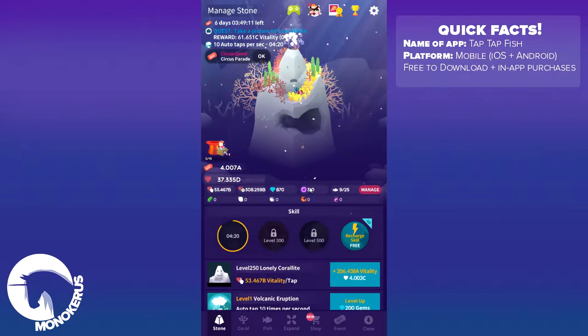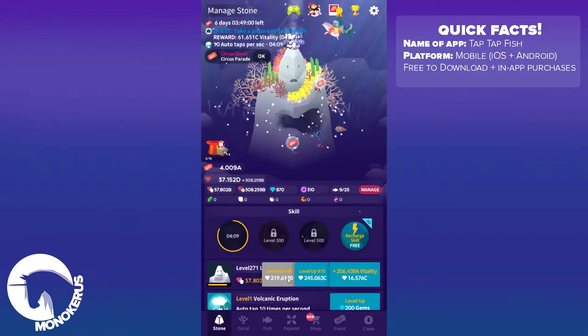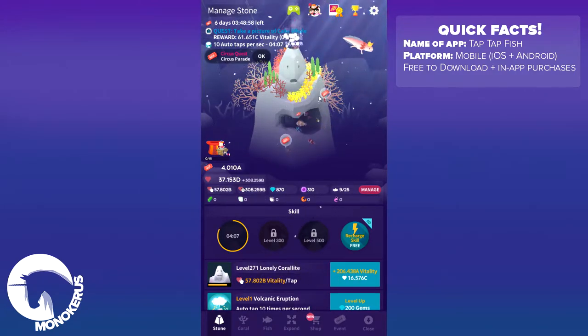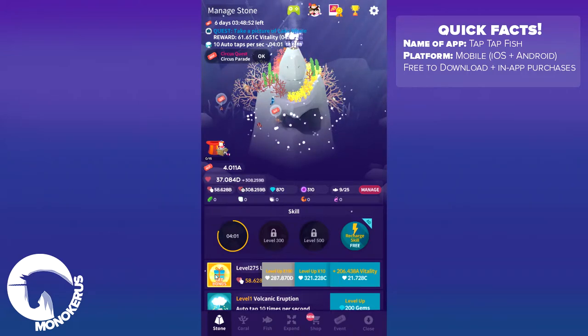So one thing I would like to do is to level up my Coralite, and I'm not entirely sure if I will have vitality enough to do so, because I think when we reach level 300 the Coralite will expand a bit. And also we will unlock a new skill. So I'm gonna try and see if that actually happens.